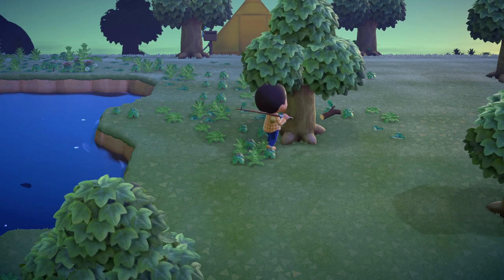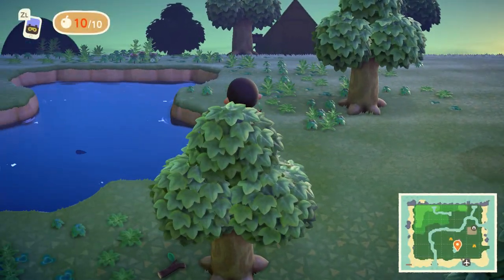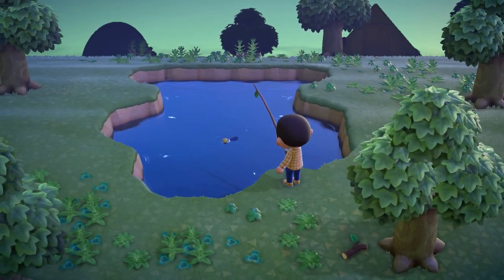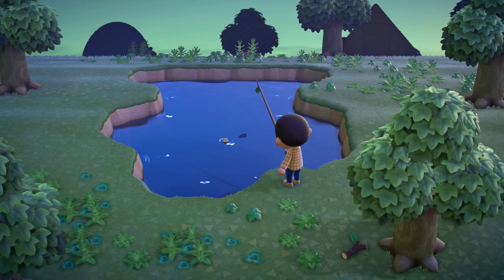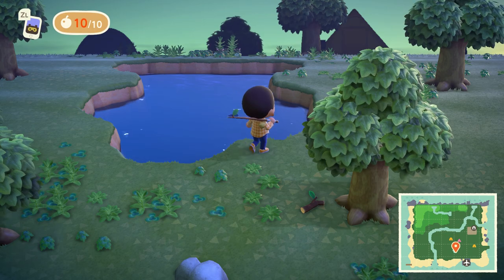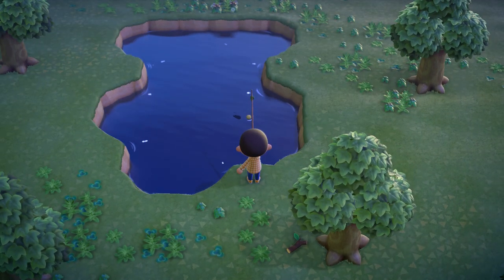So you've started your new adventure on a brand new island in Animal Crossing: New Horizons, but you will soon find the need for chopping wood, catching bugs and fish, and crossing water. An axe, bug net, fishing rod, and a shovel should do the trick. These four foundational tools are a much-needed benefit and will continue to provide you the ability to progress through the game successfully.